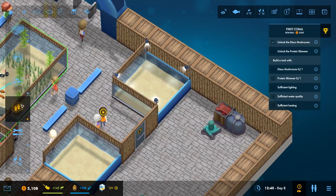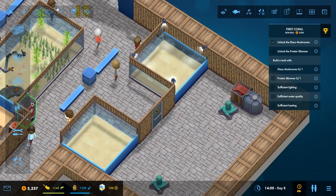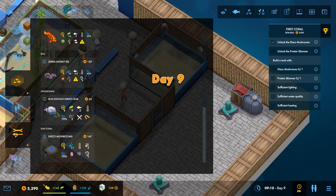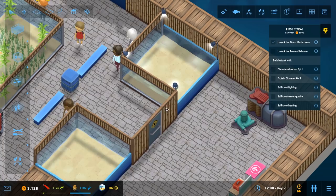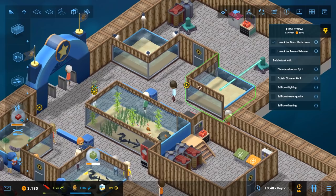The disco mushroom requires plankton and lighting five, which we do have in here. Bigger tanks go up to lighting ten. We'll put in a plankton dispenser. For our animal unlock we're going to go for the oblique lined dotty back and place one here. A tool station would be nice. The protein skimmer will be unlocked shortly — I'm not sure yet if we're going to have two coral areas.